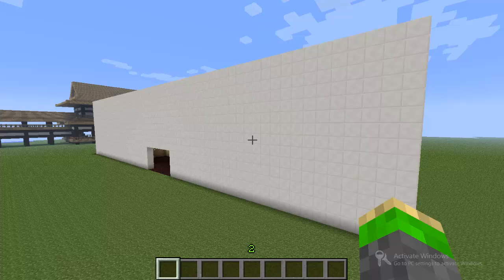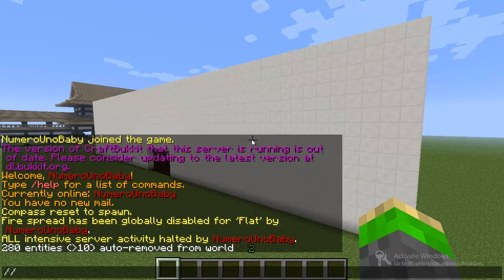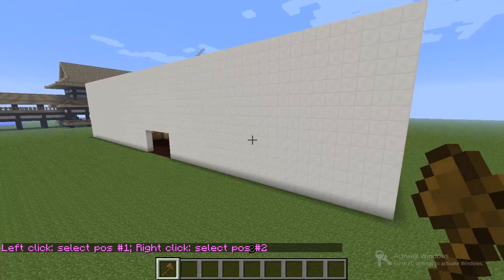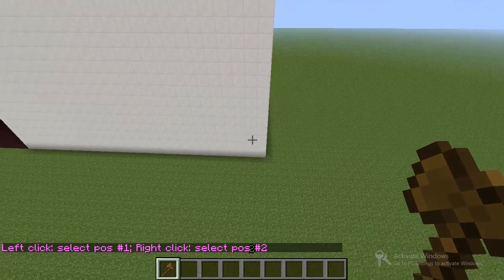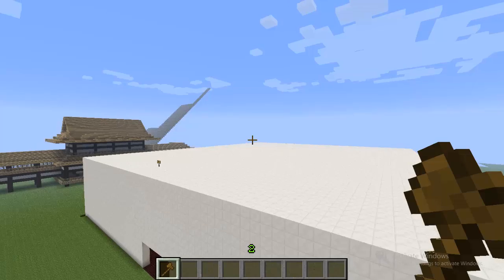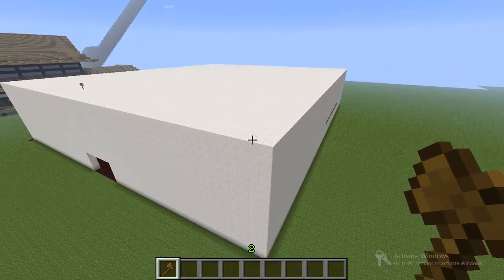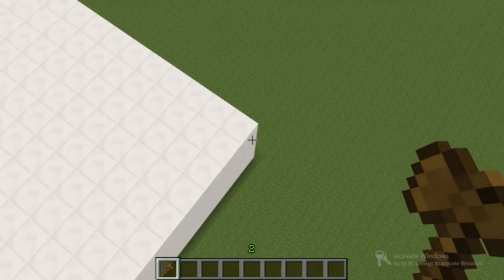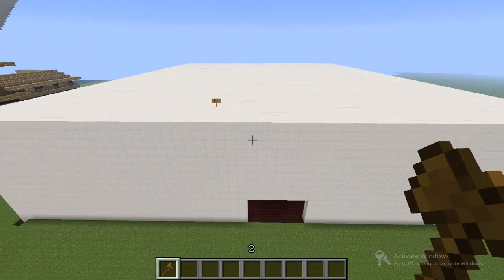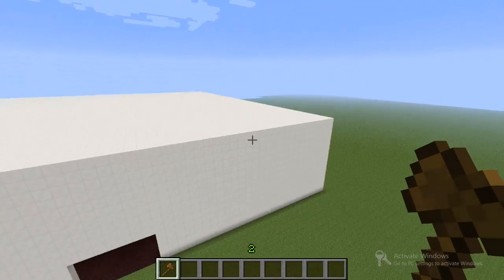So now we're going to create regions to provide protection against griefers or anything like that. The first thing you want to do is type //wand, and this will get out your wand tool. This will let you select positions to create your region. So let's say we want to select the bottom corner and then go all the way diagonal from it and select the top corner like that — and that will select everything from the bottom all the way to the top.